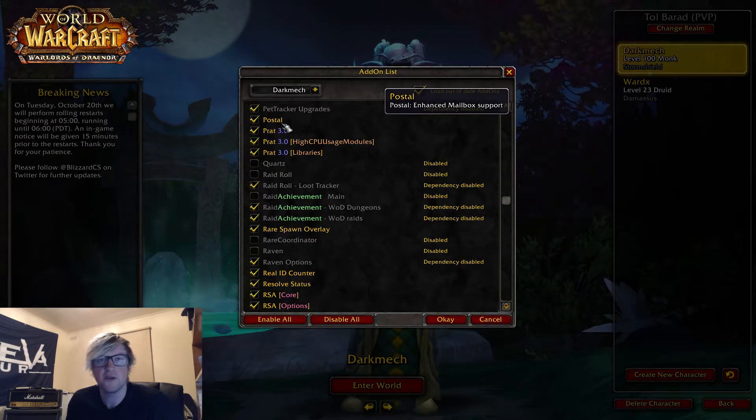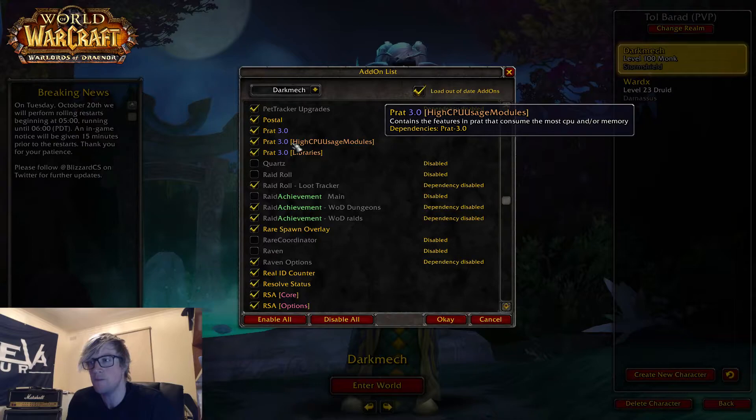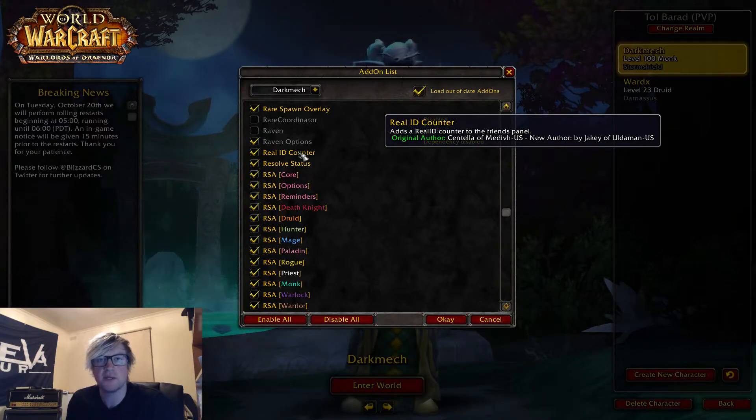Postal allows you to collect all your mail items at once. Prat 3.0 is the chat add-on — it allows you to copy links or copy things from chat, which is really useful. Real ID Counter: I got this because the limit used to be 100, it's now up to 200, so you can just see how many people you've got on Real ID.